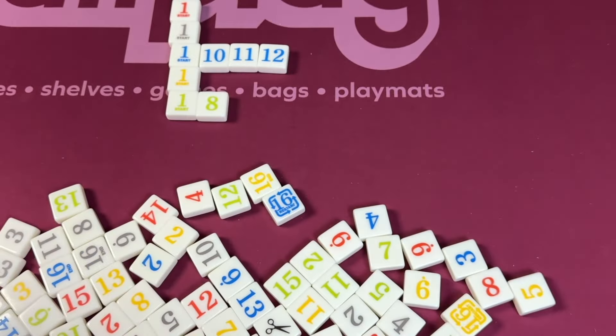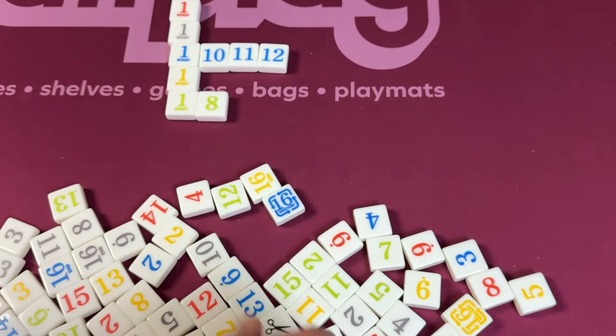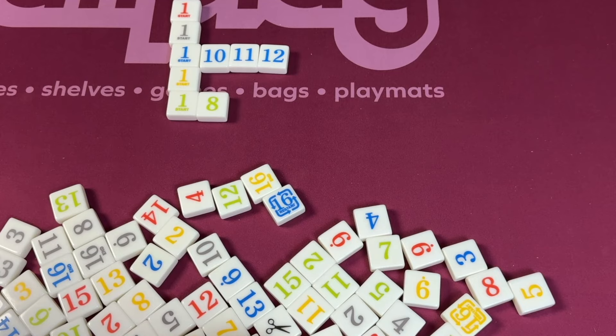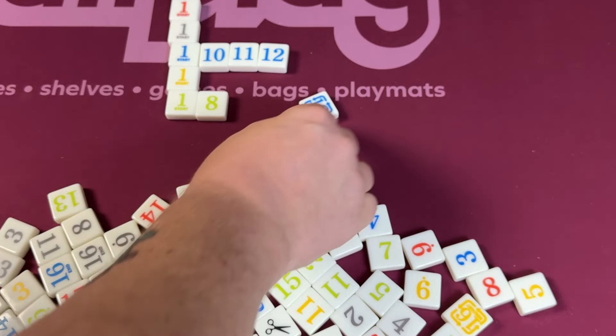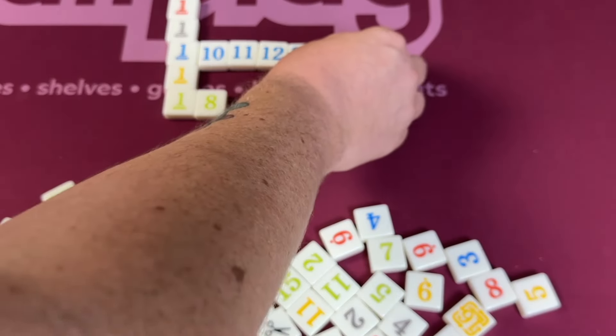The problem is you can't play anything that is lower. So once the 10, 11, and 12 are played, how are we going to play the two through nine? Well, there is one way to do that: if you play the 16 restart on a row, then the next tile can be any number.